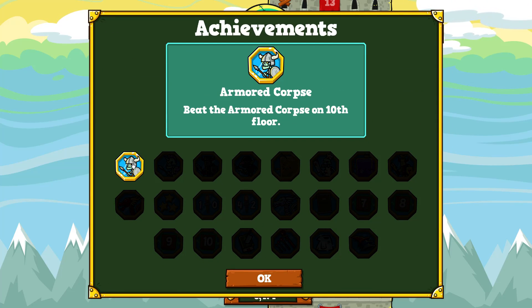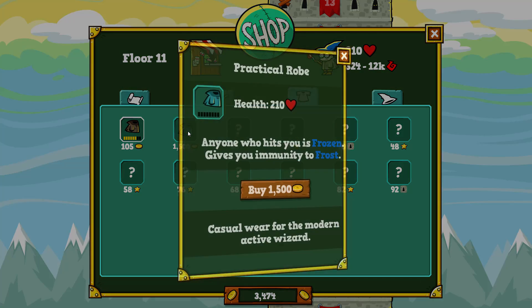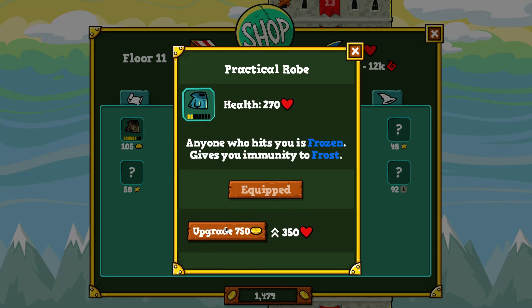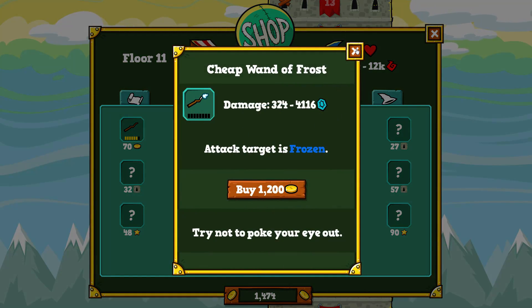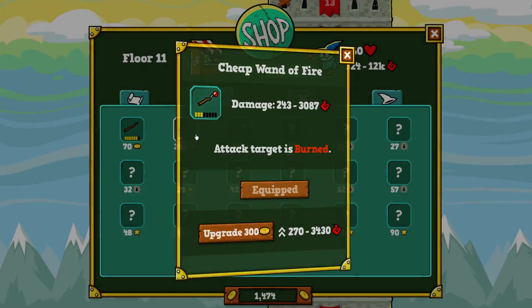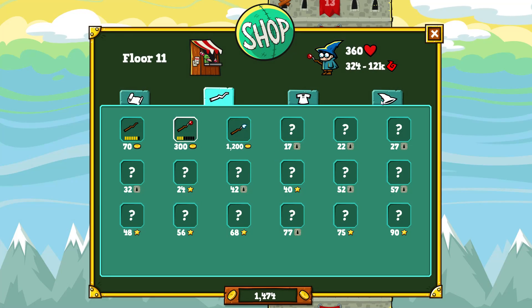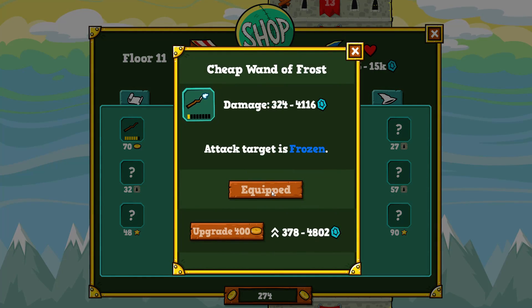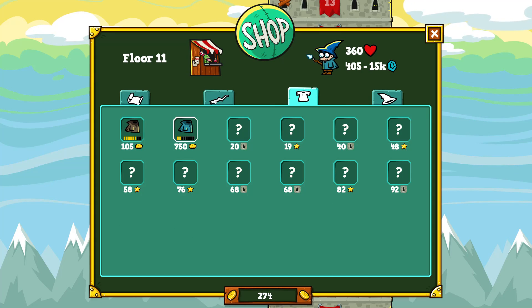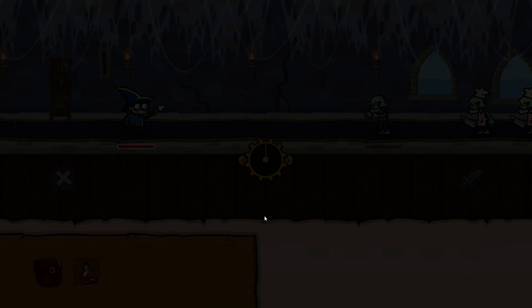The first achievement unlocked — beat the Armored Corpse on the 10th floor. I can afford a new weapon and I'm going to upgrade it. It does more damage than my old one. I could also get the frozen weapon for 300 — un-upgraded, the frozen weapon does more damage than my upgraded fire wand. I'm going to buy it anyway. Now I do more damage, so let's try one more floor.